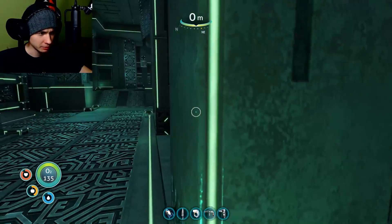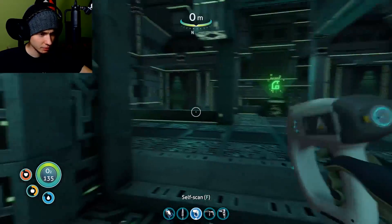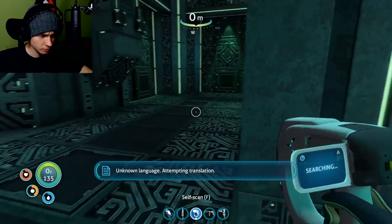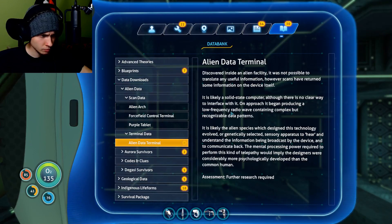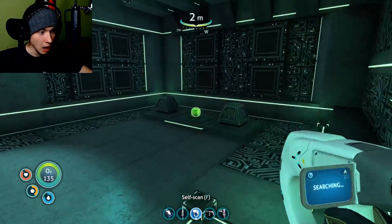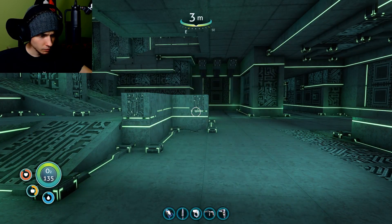I think I found something down here. Why is it so bright over here? That looks really really great. What's that? Criminal data. Unknown language — attempting translation. It's likely an alien species. Oh nice, they were telepathically good, which means they use their minds to communicate with computers.